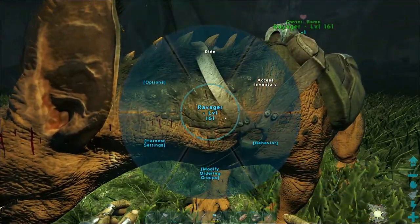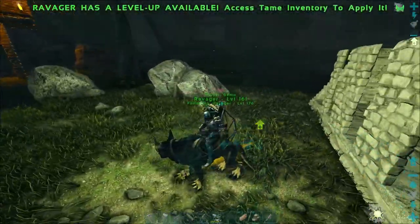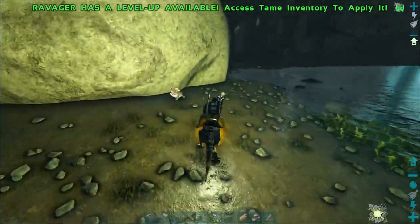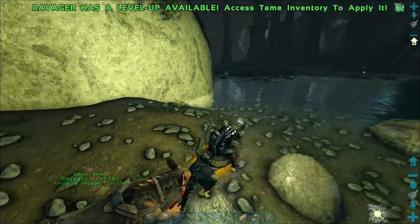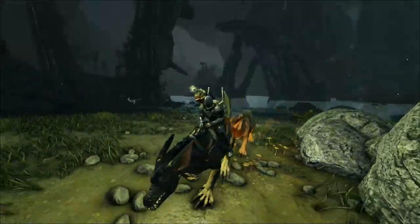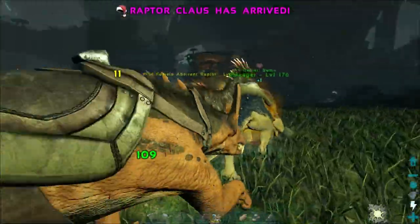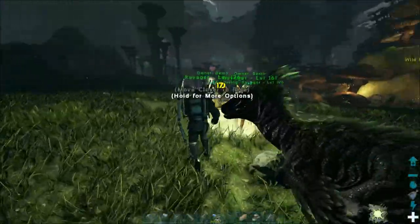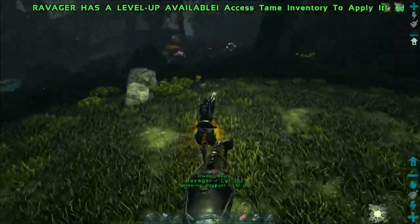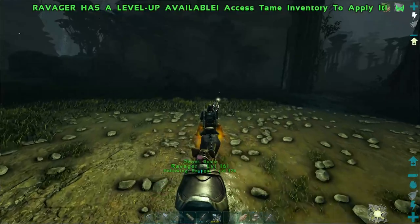Let's change the follow distance to lowest before we head back to base — we want to keep them as close as possible so they don't get lost. It's kind of hard with more than one ravager when you use zip lines, because sometimes one will get too far back and just run off the edge of a cliff. There's an aberrant raptor there — maybe we can avoid it. Oh dude, I got dismounted! But anyways, I'm going to go ahead and head back to base.